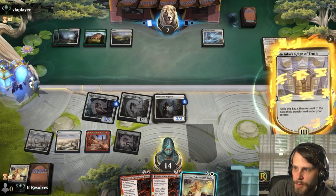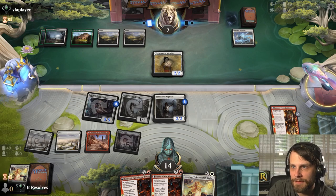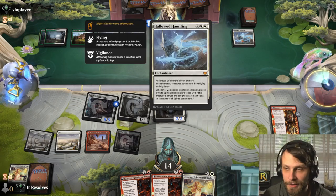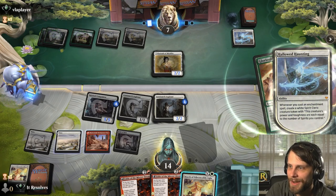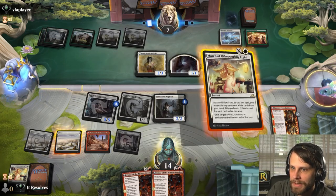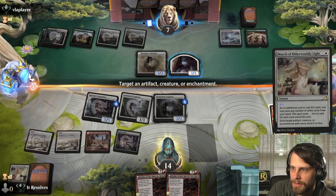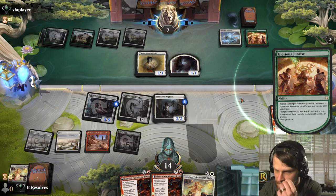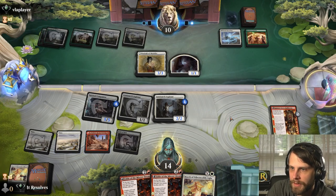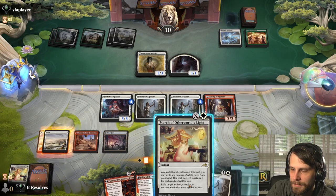Next turn we can either exile the portrait or any follow-up creature. Theoretically we might have a win here. They definitely have a powerful board with Hallowed Haunting and that Portrait — it's going to get out of hand quickly. Wow, one of my all-time favorite cards! We can actually just exile this. The card transforms, which is great. Let's submit zero and exile this to get something off the field.